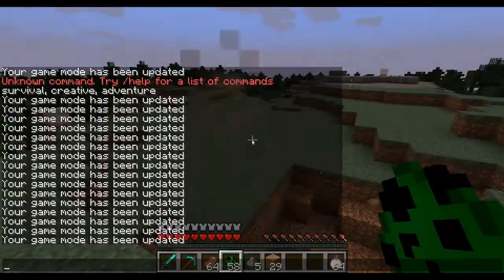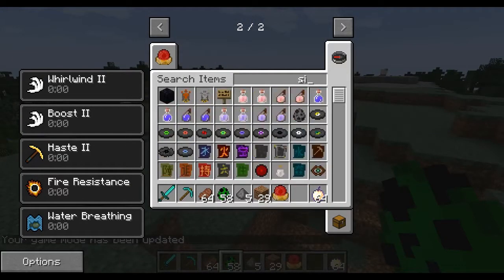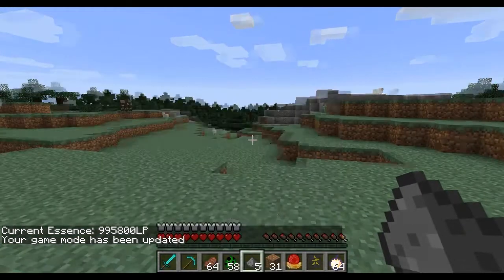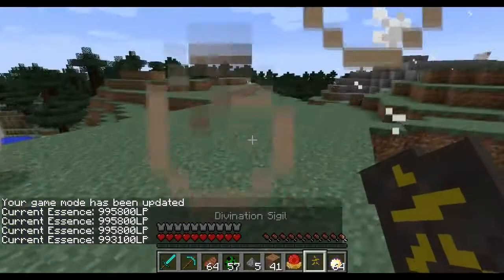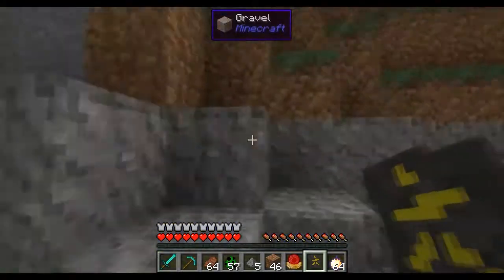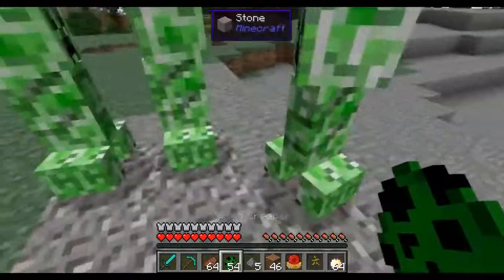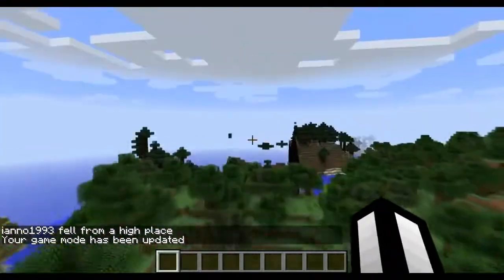One important note: the sigils do drain life points. I have a certain amount of life points right now. Without a creative blood orb in my inventory I should take damage. If I get hit, say by a creeper again, you can see it basically instantly drains your life points. That's the thing you don't want to happen - which is why the master blood orb in each armor piece is so important.